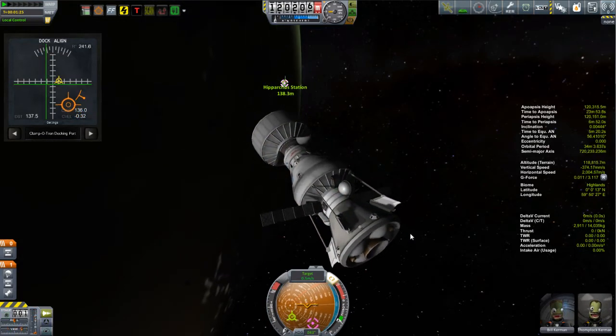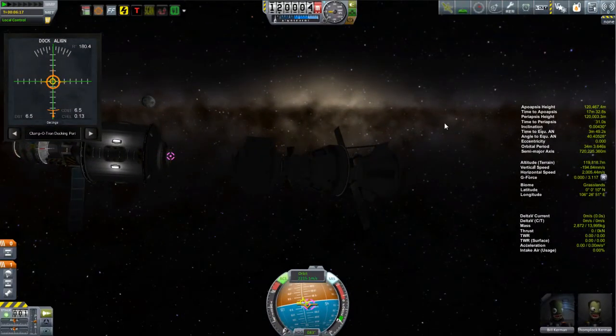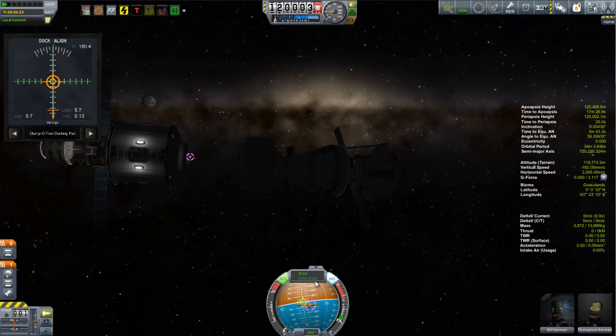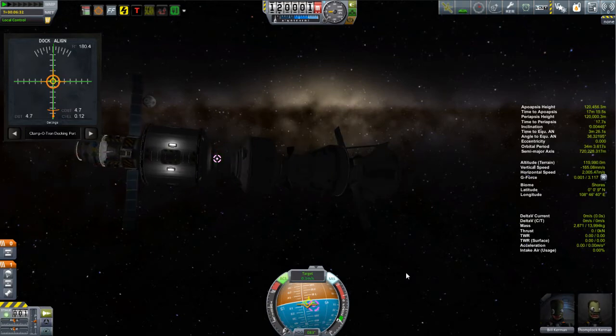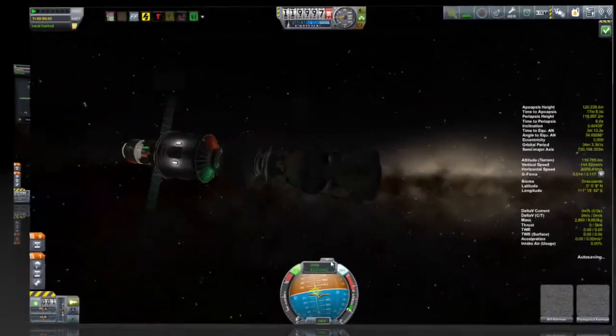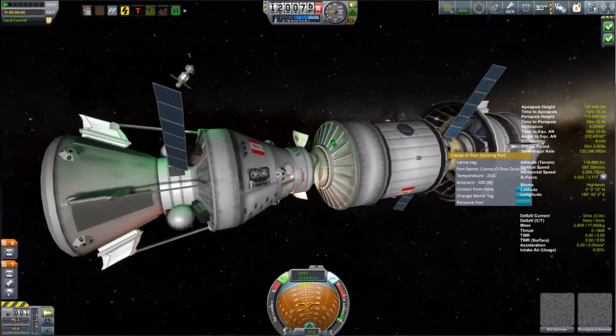Kerbal Engineer seems to be confused by the way I have this set up and isn't showing any delta-V, but actually with this external tank the Curyus has a delta-V of around 1,200 meters per second — which should allow it to get some places. My eventual goal is actually to use this to de-orbit some of my junkier satellites and try to clear up my skies. I'll put this on a docking port on the space station and then go back to get the second module.